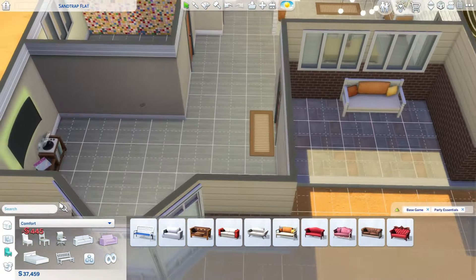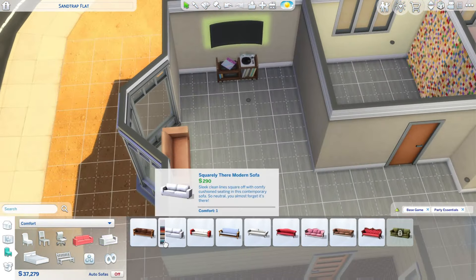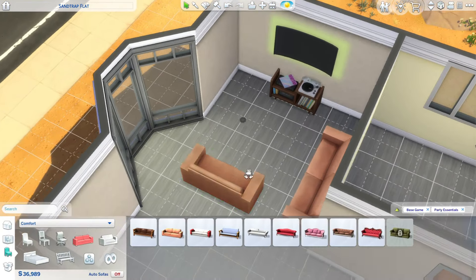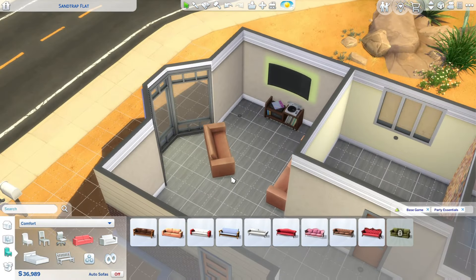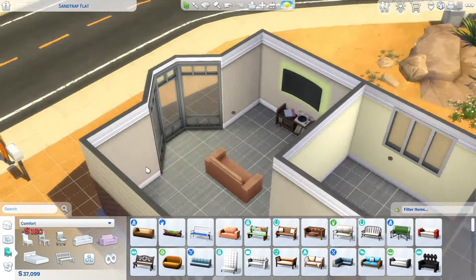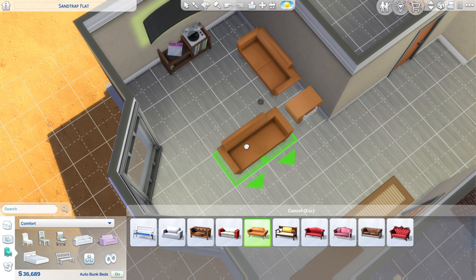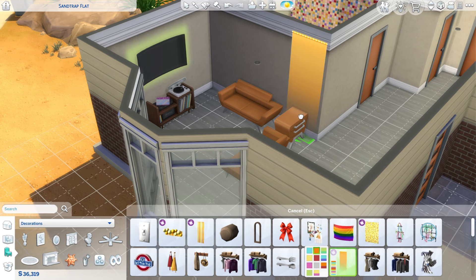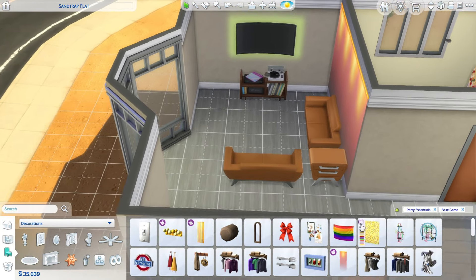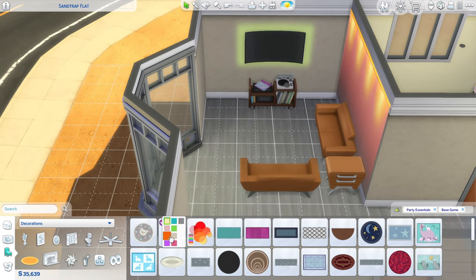I was gonna try and do the back patio but I just couldn't figure out where I wanted anything, so I ended up just putting that little bench on the front porch and moving on to the living room instead. I'm using the new TV from the kit and the new radio. I'm kind of using the radio as like a TV stand because then we don't have to pay for a TV stand. I ended up swapping out the cheaper couches for these more modern looking couches, and then I'm going to add these LED strips on the wall and then add a rug — just a circle rug from the base game.